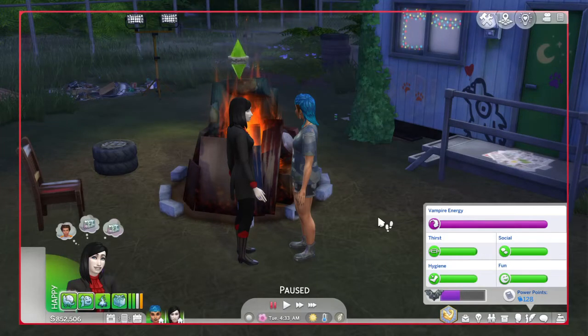Welcome back to another Sims 4 guide. This is mostly a base game guide — the first method is base game, but the second method requires you to have a pack, and I'll get to that in just a moment. Today I want to show you guys how to improve your relationship fast without using cheats, but it seems like a little bit of a cheaty way.